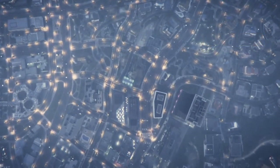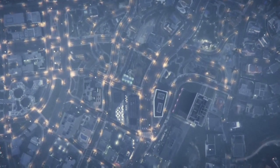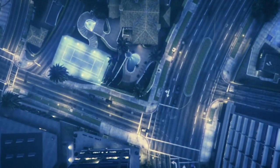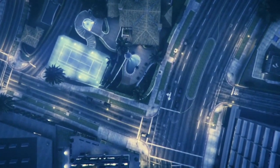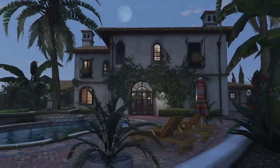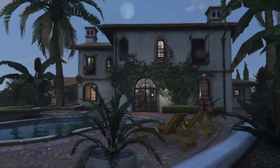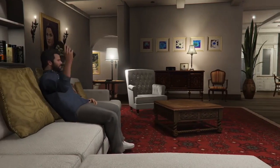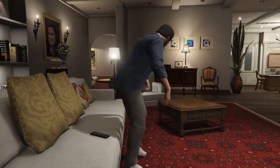So what you do need is a CEO office to access a laptop to be able to buy everything. Setting your spawn location to the CEO office is best, but it's up to you. You do need a CEO office — I believe you could use a friend's also. We tested this in the last glitch and it did work, but I recommend having your own CEO office.